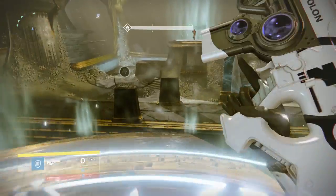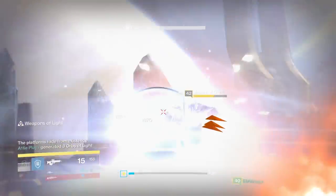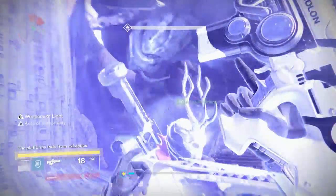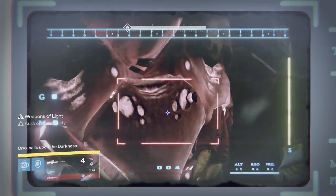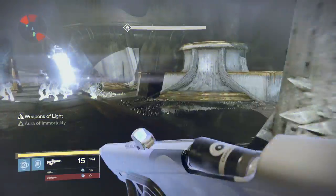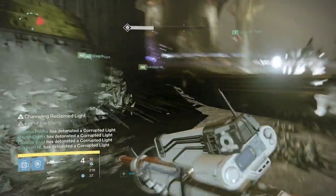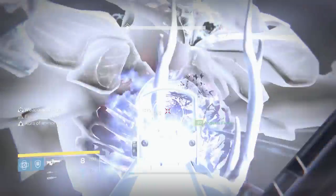Relic runner has the relic - jump off your plate, get to the center. The tomb ship and Vessel of Oryx are coming up. We have Weapons of Light - burn that vessel as quickly as possible, then prepare for another damage phase on Oryx. Switch to your secondary, make sure it's reloaded - once he opens his chest, empty that mag immediately. We get a flinch. Jump back to individual orbs, count down three, two, one, jump in, wait three or four seconds for detonation, then jump back to the middle. We get another flinch on Oryx.